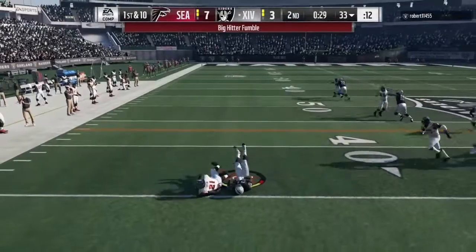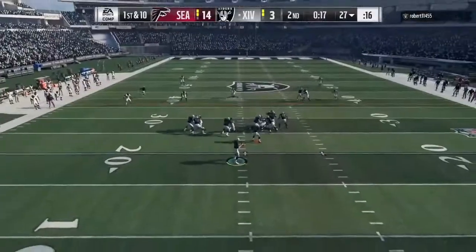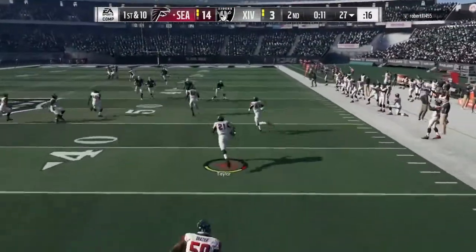He hits hard, interrupts plays, forces fumbles, takes interceptions, and runs the ball back for touchdowns. For player traits, he is clutch and has a high motor. For linebacker style, he is balanced.